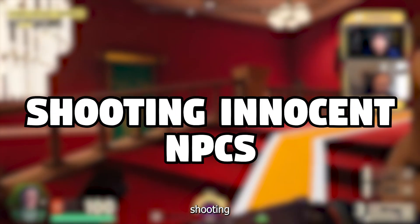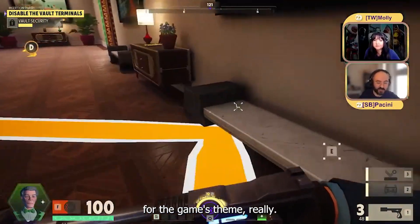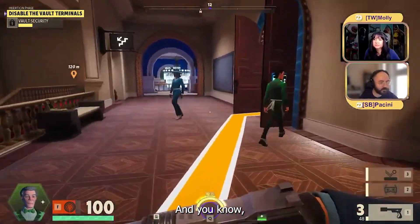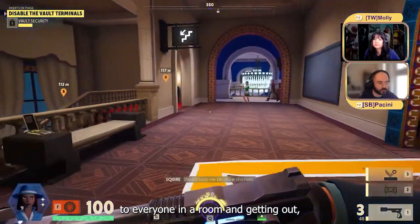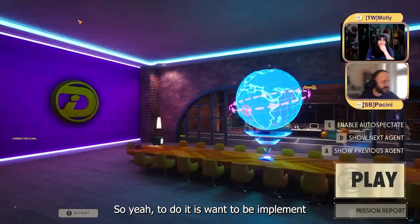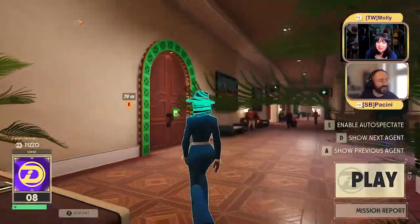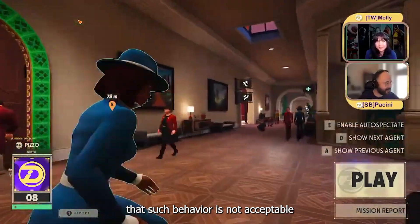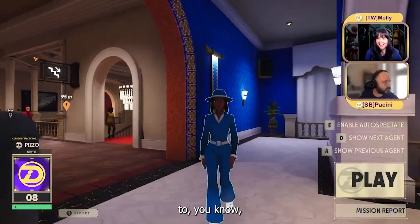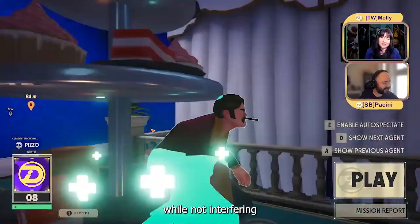Shooting innocent NPCs has been an issue in the game. It's not appropriate for the game's theme — it's meant to be about who can be the best spy, who can be sneaky and get out. There are just a lot of players going around shooting everyone in a room and getting out scot-free. The developers want to implement a new mechanic targeting players who excessively eliminate non-guard NPCs, making it clear that such behavior is not acceptable and should be discouraged.